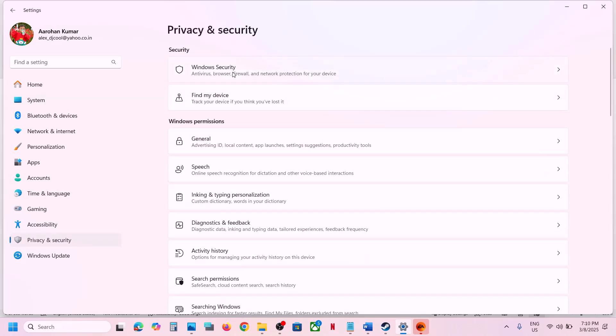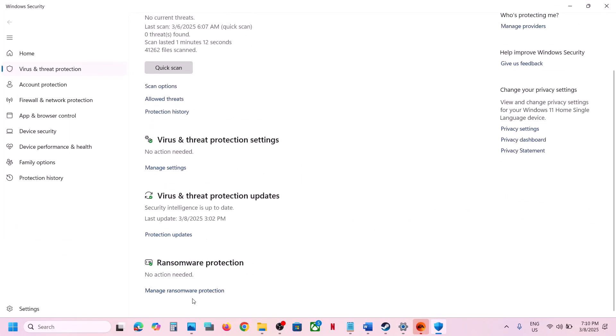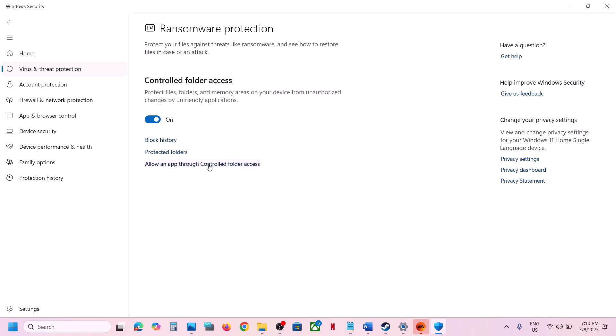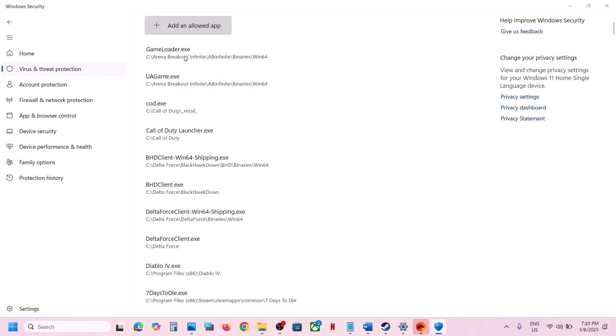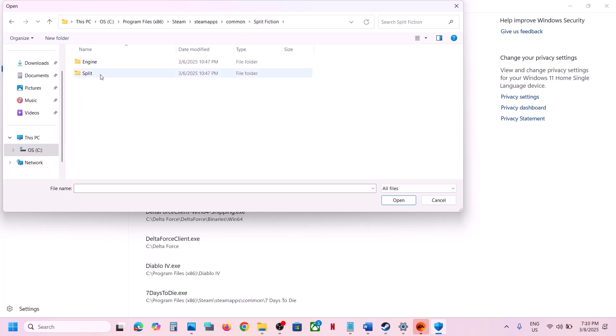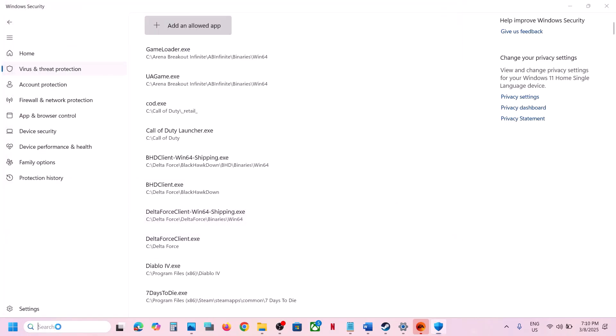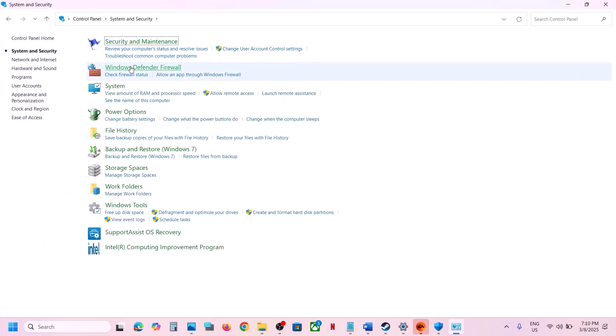Click on Virus and Threat Protection, scroll down to the bottom, and you will see Manage Ransomware Protection — click on it. Click on 'Allow an app through Controlled Folder Access,' click Yes to allow, then click Add and Allow App, click Browse All Apps, go to the game installation folder, open the game folder, and select the game exe file.